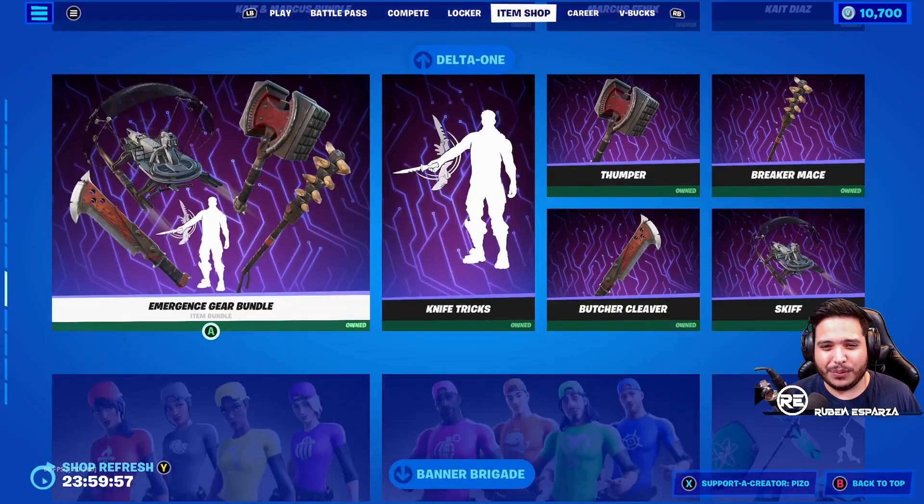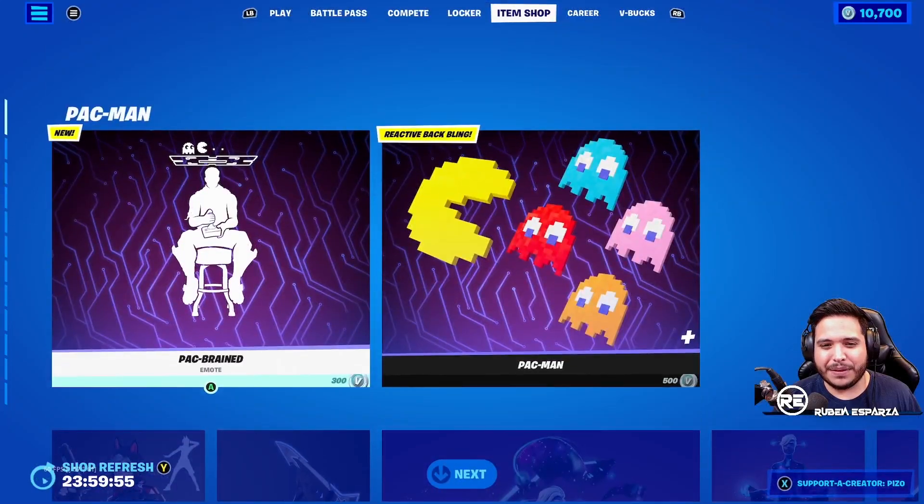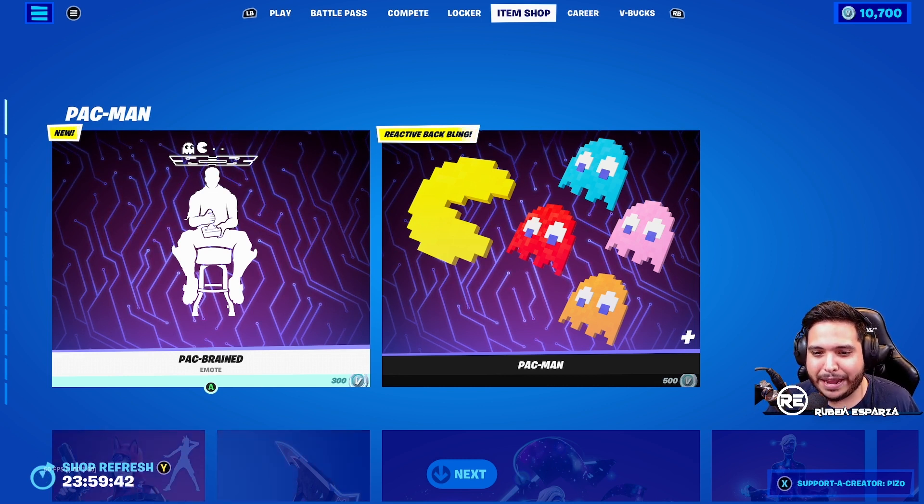Gotta go all the way to the top. Okay, so there it was — an official Pac-Man Fortnite collaboration happening. So this is it: we have an emote and we have reactive back bling. I love Pac-Man growing up for sure. So let's check out the emote.